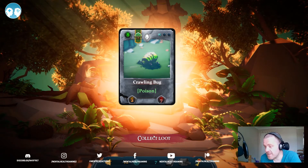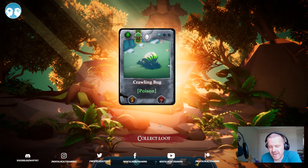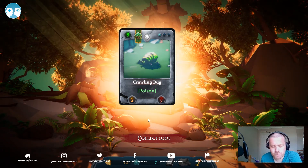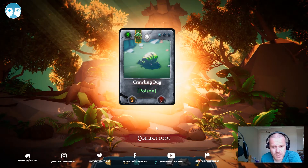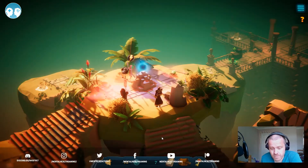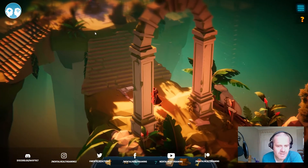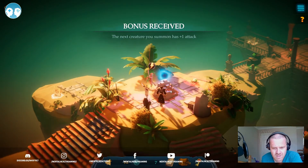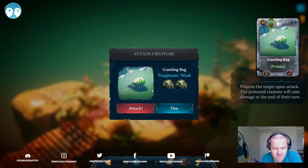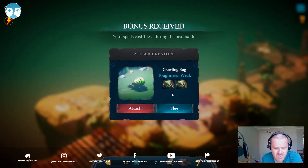I know this is out on other consoles and Switch as well, or coming out on those at some point. This is really interesting, I'm enjoying it. What's this key do? Let's go back — that key does nothing, we'll probably need that to get out of the level. Let's flee that one for now — there we go. What have we got here?